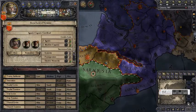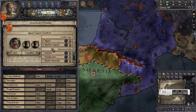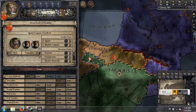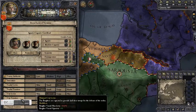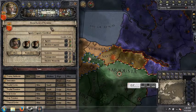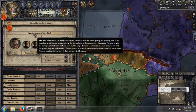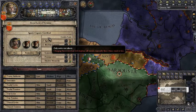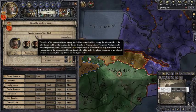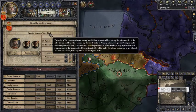So back to the laws. Succession law is probably your most important type of law because it determines your survivability as a kingdom. The different types of succession laws are in the top half of the law screen. Our current succession law is agnatic-cognatic gavelkind, which is a mouthful. Agnatic-cognatic is the gender law we're currently operating under, and gavelkind is the succession law we're currently operating under.